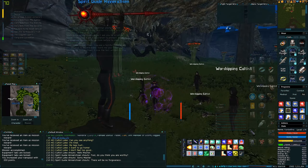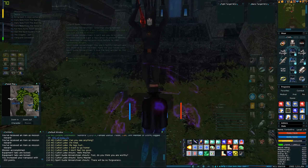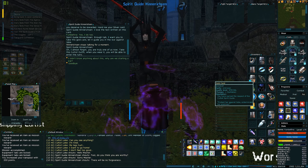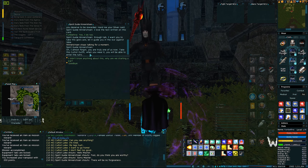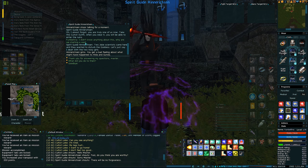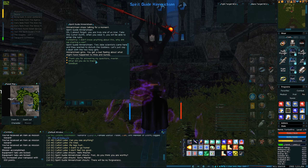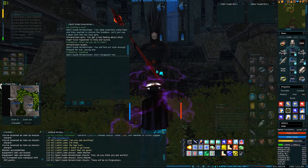It hasn't overwritten the armour - oh, it kind of has. You are a faithful servant, you deserve to be rewarded - hand me your silver card. I love the text written on this card. We've now got our gold card. You are truly one of us now - take this cultist outfit. When you wear it, you will be able to enter the ruins. Two Job scientists came here and wanted to disturb the goddess. Let's just say I dealt with the two nosy girls. What did you do to them? Prepare for war, young one. Don't disappoint me.